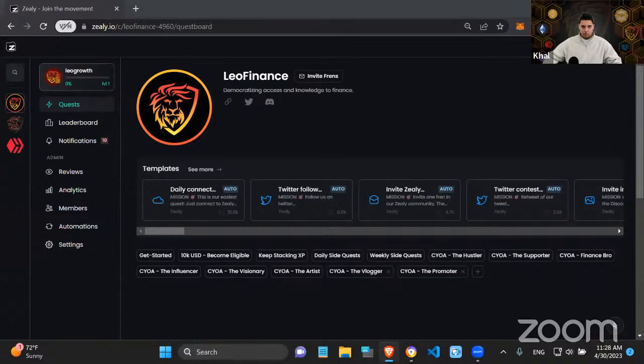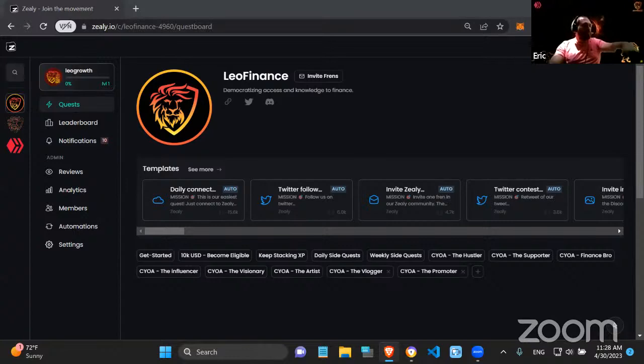We're live! We're going to do a quick walkthrough about how the Zealy campaign will work. We'll start from the beginning and then go into the intricacies of the campaign. It's going to be a long one — it's not going to be easy to get your hands on the $10,000 USD or the 200,000 higher powering delegations, as well as surprises for those who grind enough to become eligible for more prizes.